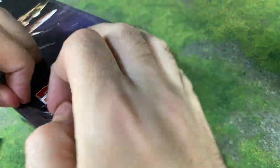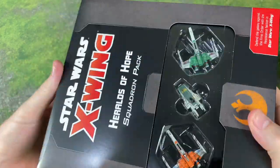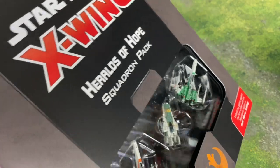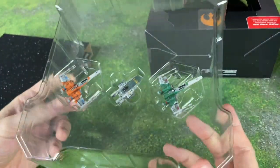Get yourself some little stocking stuffers. Get your loved ones some stocking stuffers, get all your shopping done early. Maybe give somebody a CRABOCK token — maybe you want one, maybe you don't. I like them a lot. Light side on one side, dark side on the other, lightsaber nunchucks on those. They're super cool.